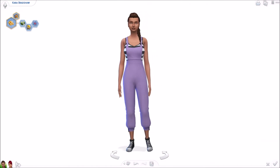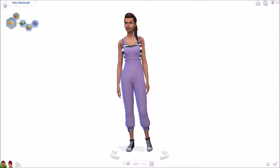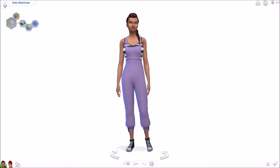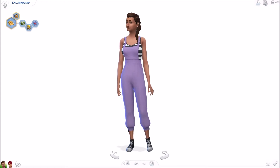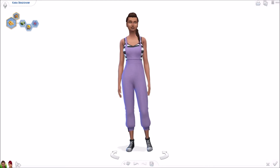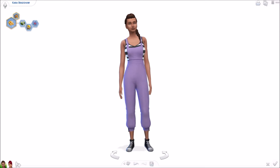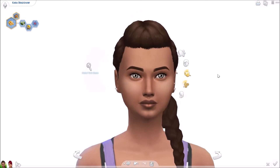Hello everybody, it's For Sims, welcome back to my channel and welcome to another custom content showcase video. For those who do not know, I do post one of these every single Saturday, so make sure to come back next week for more CC finds. Every single piece of CC that you see in this video can be found on my Tumblr, which is linked in the description below. Today we are going to be looking at some different maxis match hairs and outfits. These videos usually contain 10 to 15 CC items — today's video has 14: five hairs and a few different tops, accessories, and full body outfits.